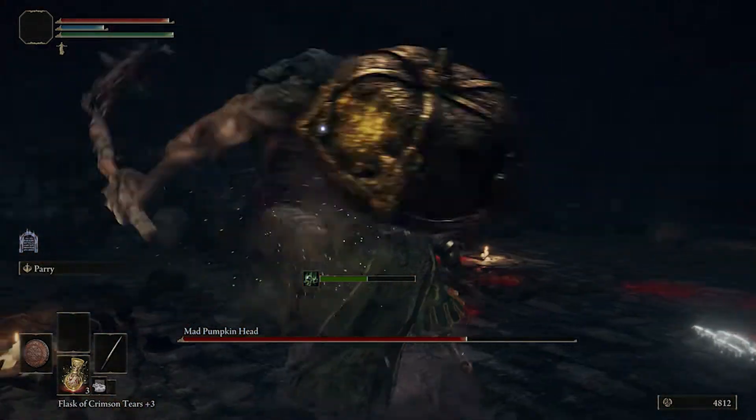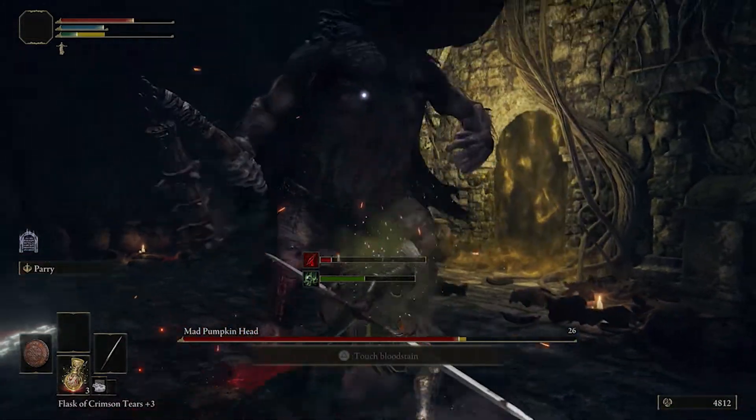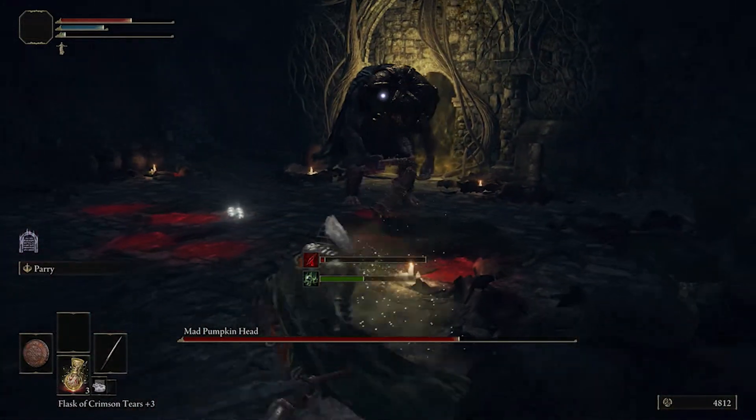If you're going in as a melee build, you want to make sure that you're going in with a sword and a decent shield — preferably a great shield if you can get hold of one. If not, any sort of decent power shield that blocks a decent amount of physical damage will do.